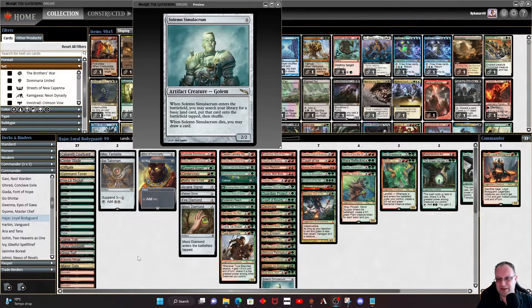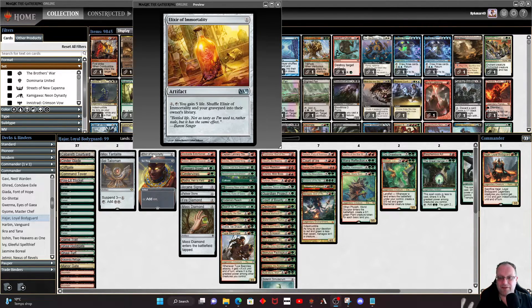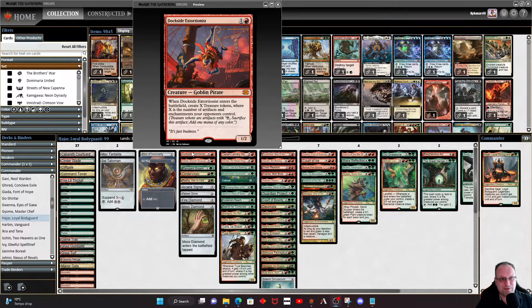If we haven't got Hajar in play and things get rough, we've got Elixir of Immortality. It's a red deck — Dockside Extortionist is in here. I know people are getting fed up hearing about it, but you know red decks have Dockside in. If you don't agree with me, you know what to do: hit the like button, hit the subscribe button, leave me a comment and tell me when I'm wrong.